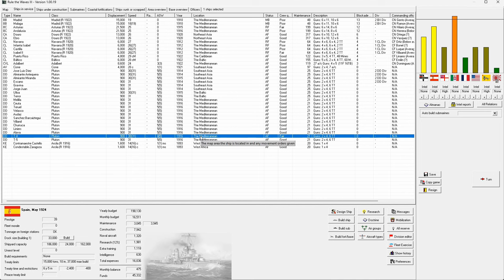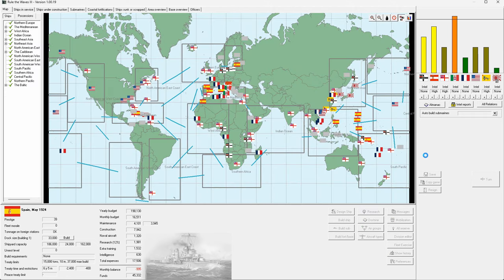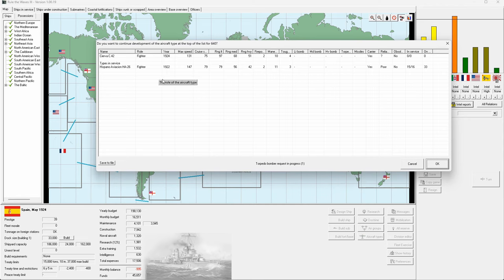After having mothballed everyone, let's get them back onto the active fleet. New docks available. The other thing we want to lay down shortly is some foreign station corvettes to replace our cruisers so we can bring them back into the main fleet. A new fighter has arrived a couple years later — it's not as fast, goes a bit further, a bit tougher, less maneuverable, and has poor reliability.